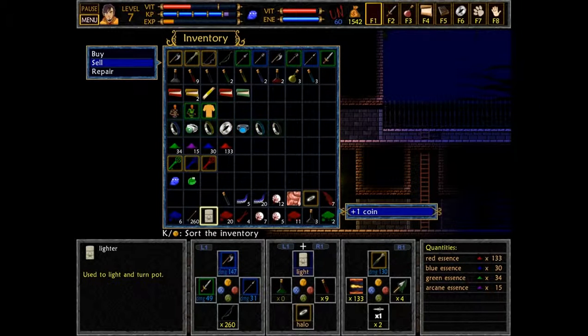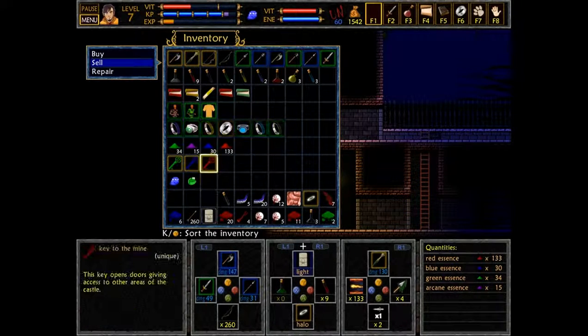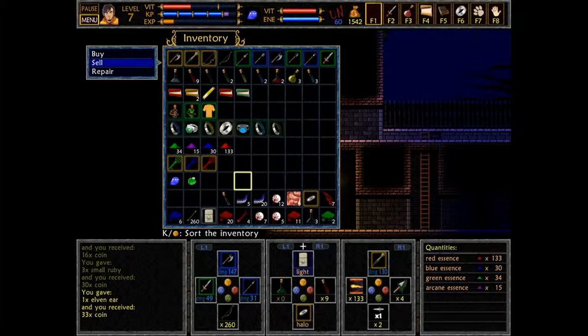You can sort a lighter — how you can? I definitely do like that sort functionality. Just the fact that it actually puts everything into distinct rows.